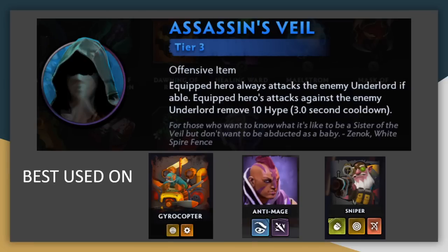Assassin's Veil is great in some situations where you can consistently burn the hype and make their Underlord very weak, but it can also be actively bad in others. This item always makes your unit try to attack their Underlord, but if they're out of range, they'll just mindlessly walk in to get into range instead of attacking the thing that's right next to them that's possibly on really low health. So ideally this goes on a ranged unit, especially Sniper or Gyrocopter who have infinite range, or on assassins who can jump to their Underlord right away.